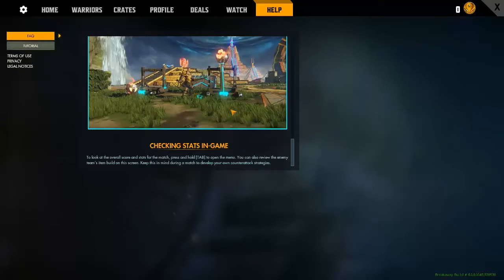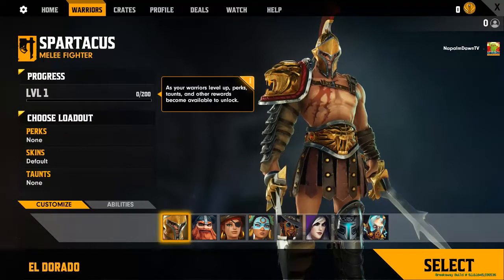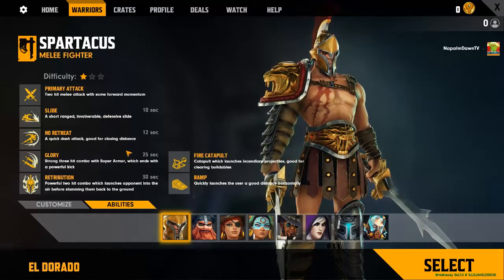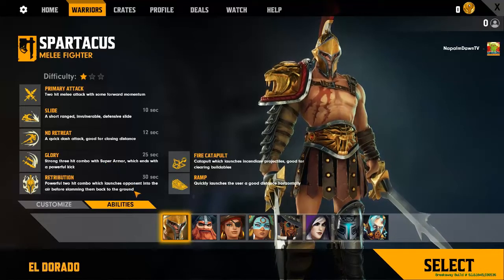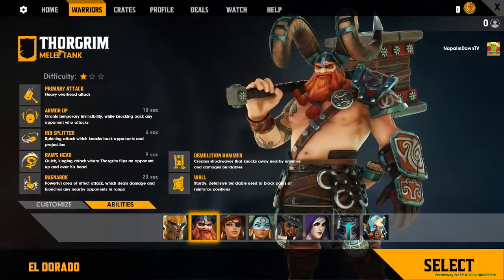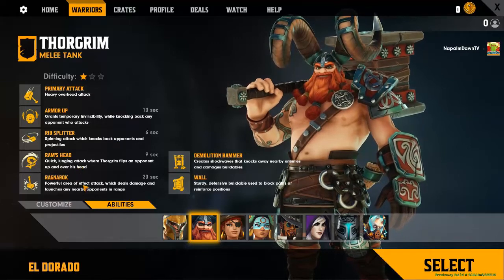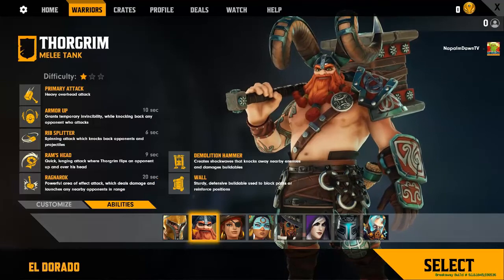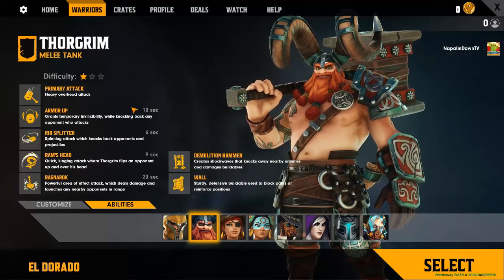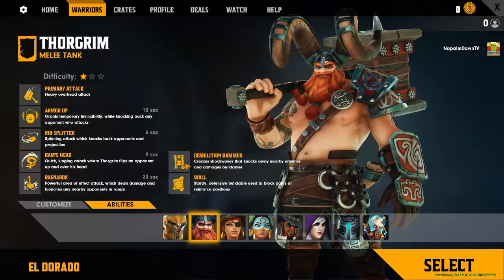You can pass in the game, do buildables, and view stats. Looking at the warriors: Spartacus is the melee fighter, one star difficulty. He's got a slide, a dash, a three-hit combo that can't be interrupted, and his ultimate is Retribution. He builds catapults and ramps. Thor Grim is the melee tank, also one star. He can armor up, does a spinning attack, a Ram's Head, and Ragnarok. His cooldowns are very low, making him probably a good choice for beginners.